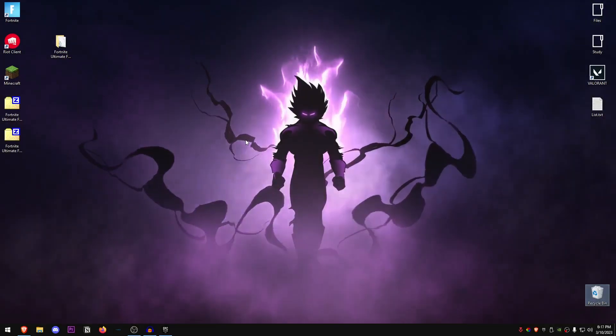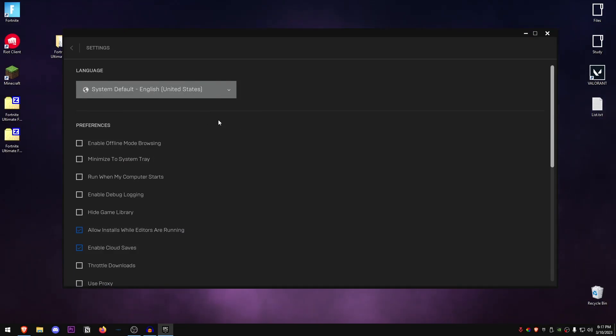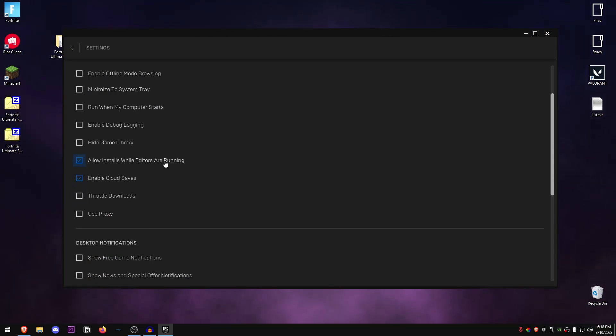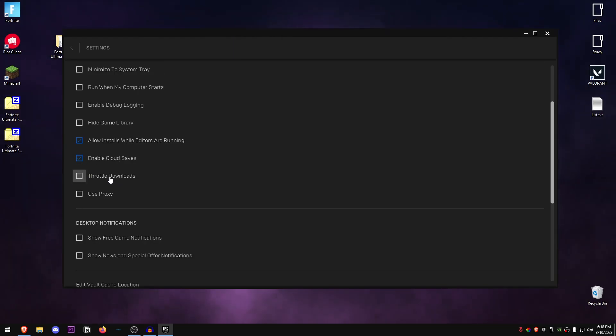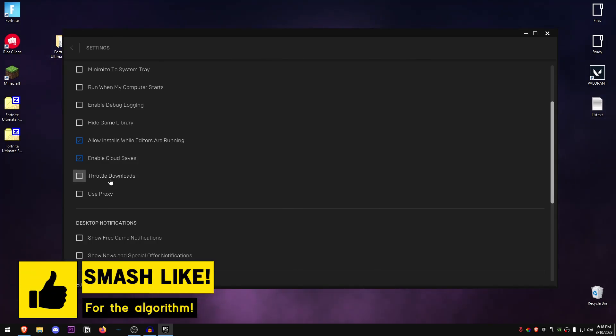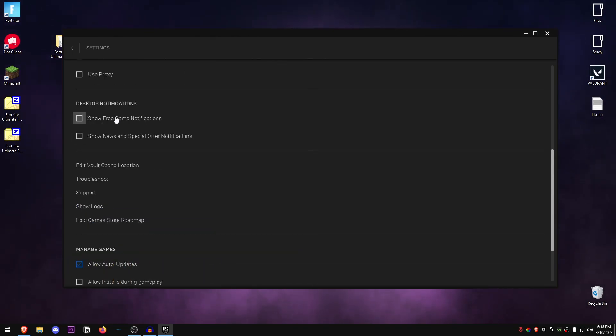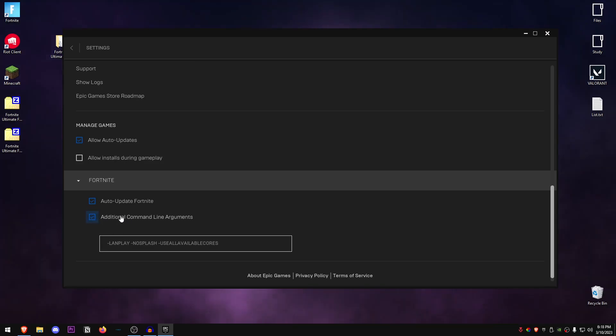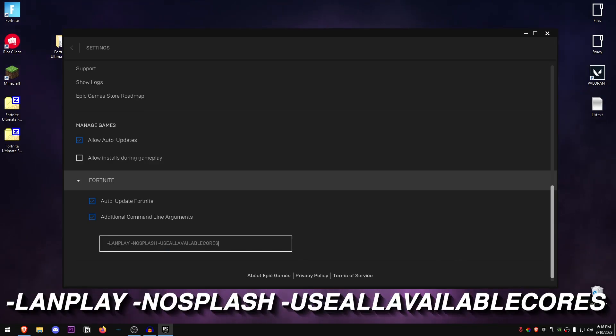The next stage is related to the Epic Games Launcher itself. Open it and go into Settings. Copy these settings: Enable Offline Mode Browsing unchecked, Minimize to System Tray unchecked, Run When My Computer Starts unchecked, Hide Game Library unchecked, Allow Installs While Editors Are Running checked, and Cloud Saves enabled. Throttle Downloads should be unchecked for a download speed boost, and uncheck both Desktop Notifications as these can interfere with fullscreen optimization. Then find Fortnite, click Additional Command Line Arguments, and add these three: -lanplay, -nosplash, and -useallavailablecores — each separated by a space.